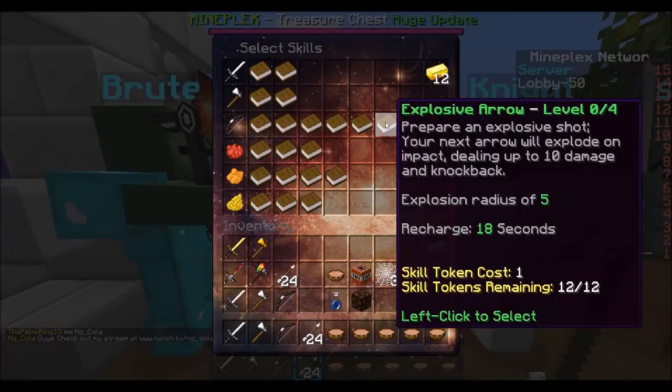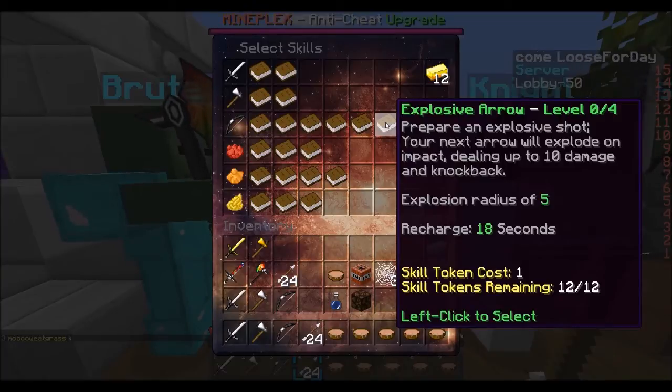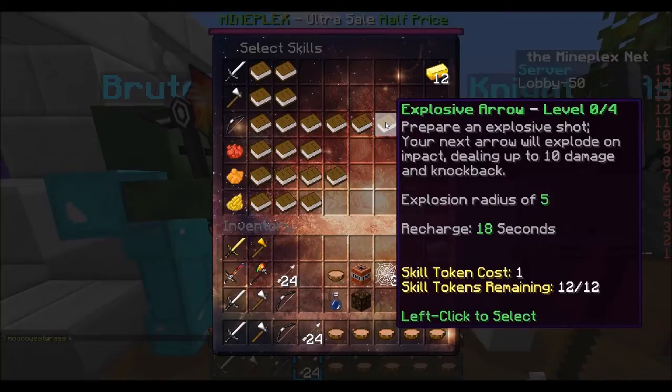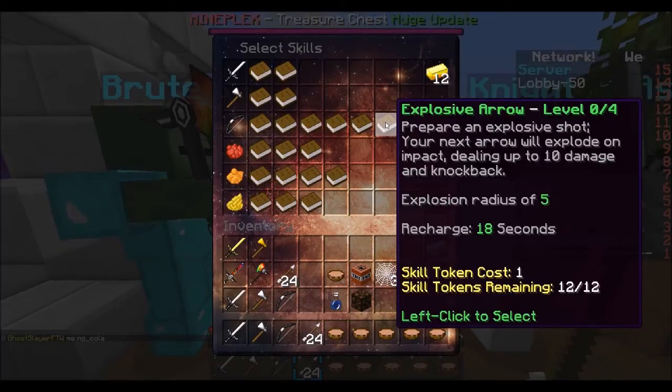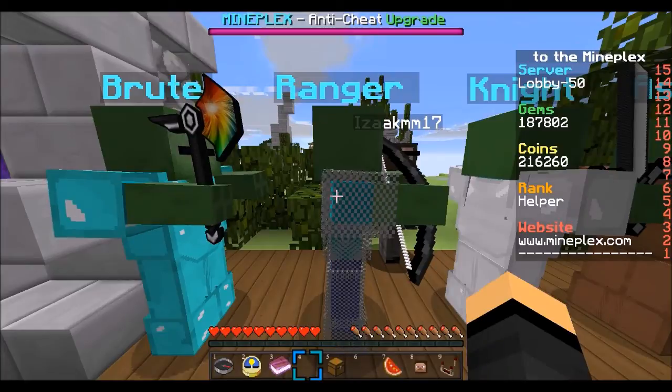Heading on over to the Ranger kits, you will unlock the Explosive Arrow. Prepare an explosive shot — your next arrow will explode on impact, dealing up to 10 damage and knockback. Explosion radius of 5, recharge 18 seconds, cost 1, 12 out of 12, level this thing up to level 4. If you guys didn't see my last video, the guy that used the bow had the explosive arrow — same type deal.